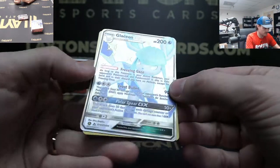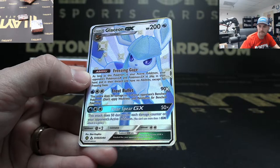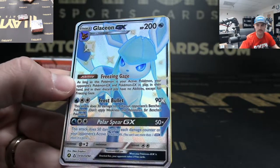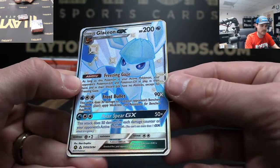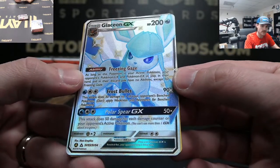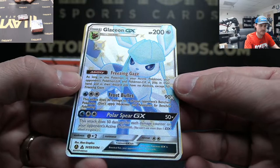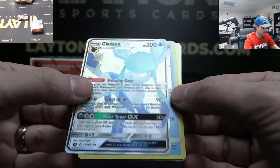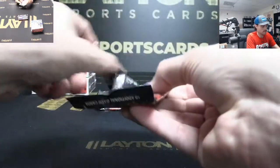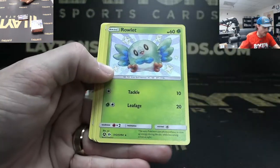Glaceon, Glaceon GX — nice. What is the correct term? I don't want to say the incorrect term on this Glaceon. Shiny — this is considered shiny then. Nice, congrats on the Glaceon. Full Art shiny — good stuff.